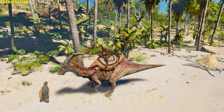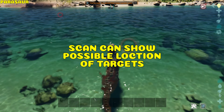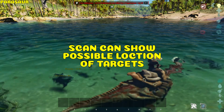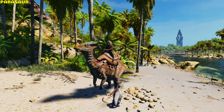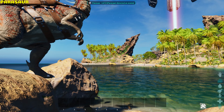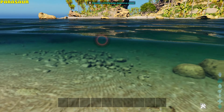Parasaur. It can bite, scan — which shows allied players the possible location of targets with a red aura for some seconds — and roar, which scares small to medium creatures for some seconds. It also has a turret mode which makes the Parasaur scan the area, and the targets it scans for can be changed.